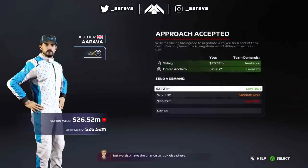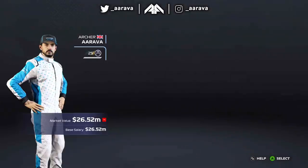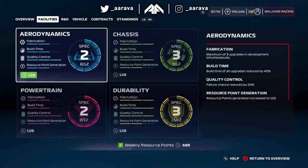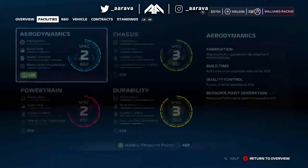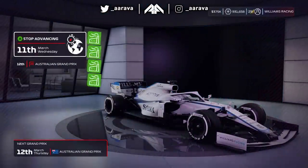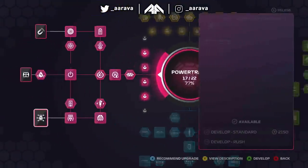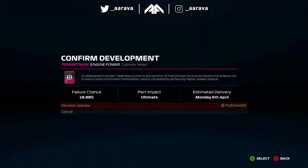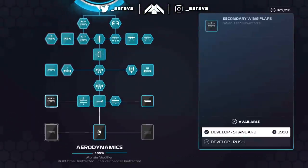Our teammate is now Max Verstappen, who will probably win the Drivers' Championship since the simulation always favours the teammate, especially Verstappen. We move into season 3, re-sign our contract, and finally — after over an hour of simulating season 2 — we get the spec 3 upgrades we've been waiting for on aero, chassis, and engine. Now we can purchase those final upgrades on the R&D tree. The engine side has three ultimate upgrades, and there are also ultimate upgrades on front and rear downforce for aero.